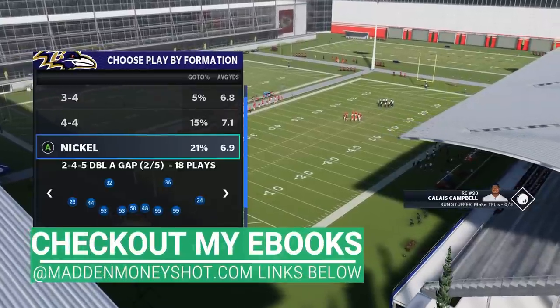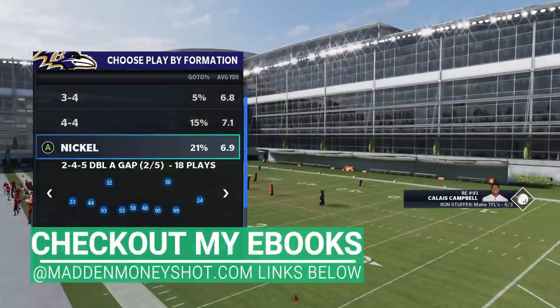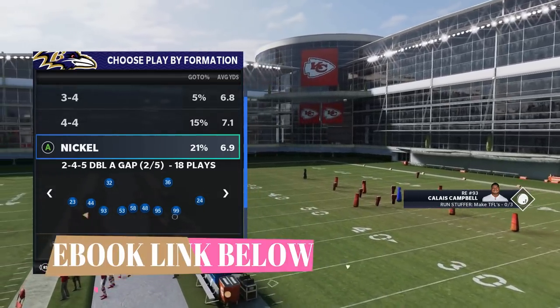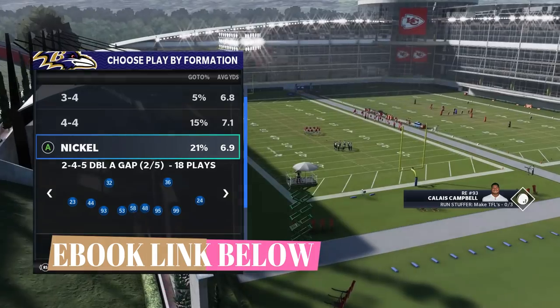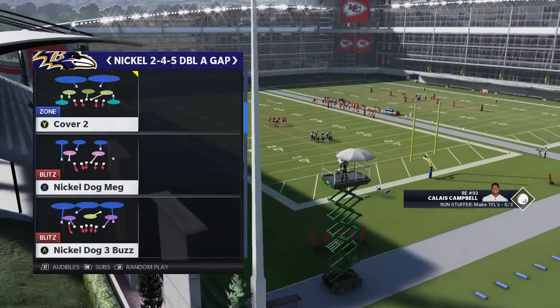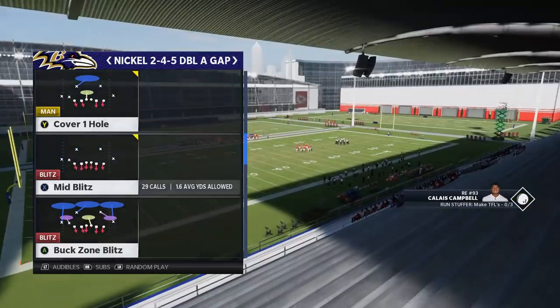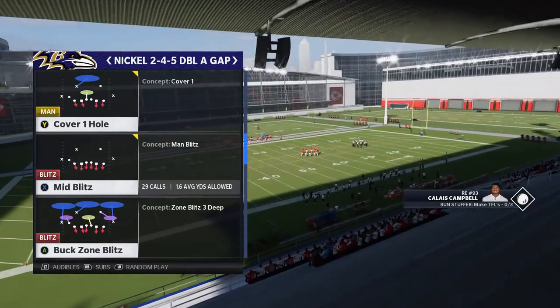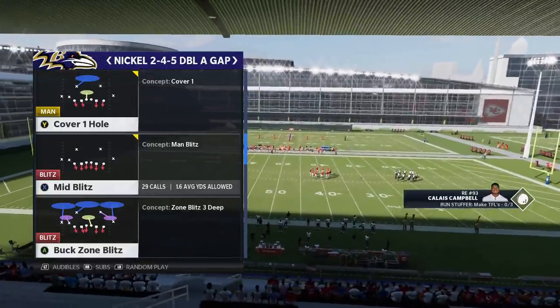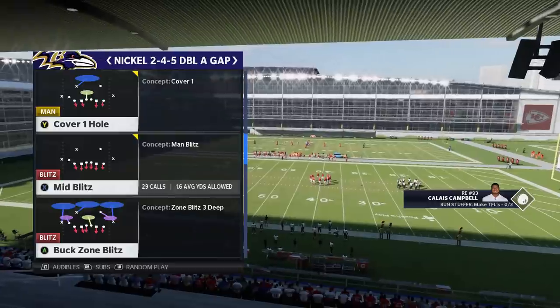Welcome back YouTubers and Madden fans. This is Mad Money Shot, sniffing out the Madden cheese. Got a defensive video for you today — going over a blitz, a very quick blitz: edge heat, inside heat, out of the Nickel 245. You can find this in most playbooks. It's the Mid Blitz, but with a very different setup. I've used this play for years — it was my go-to defense maybe two years ago.